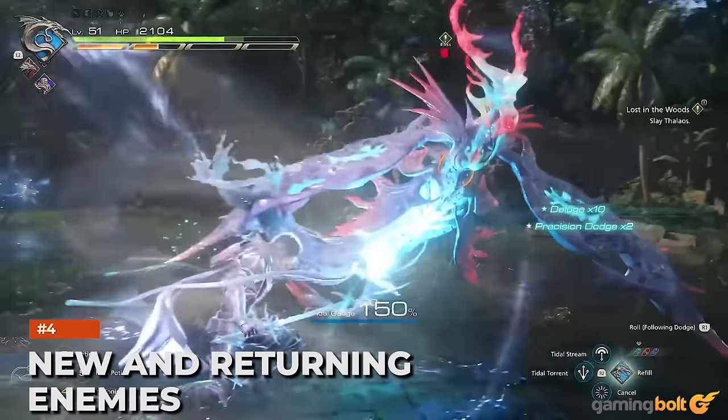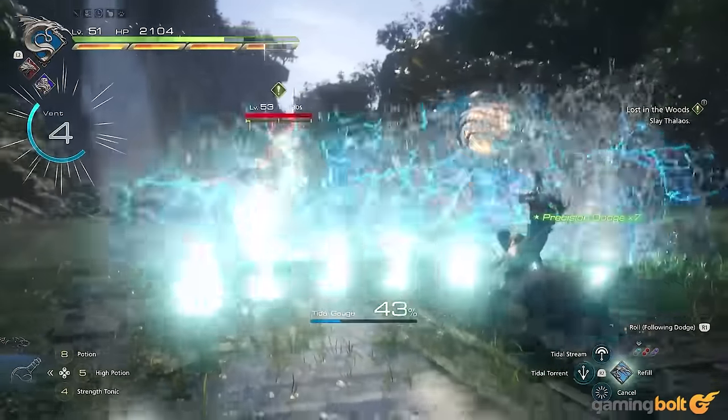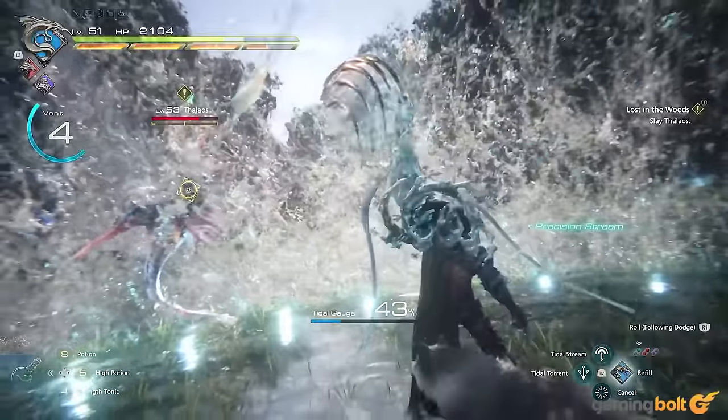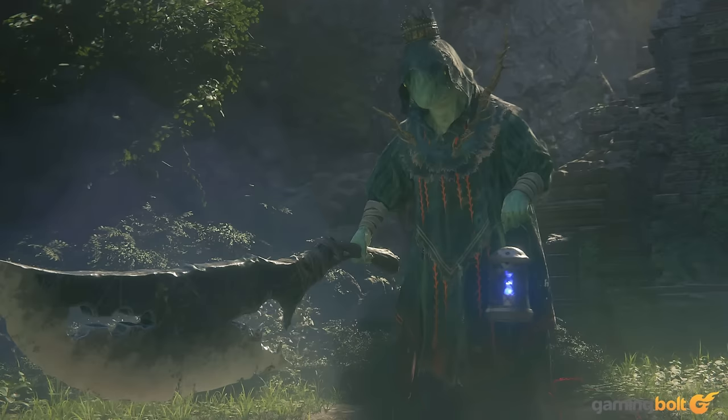A new DLC means new enemies, but RPG fans will encounter a series staple — Tonberries. These aren't the cute little lantern-carrying knife-wielding creatures, though; they look more sinister and menacing. There's also King Tonberry, who towers over the player and wields a giant sword. Other enemies, like Northern Wolves, Eddies, Wily Wolf Traps, and more also exist to beat down.